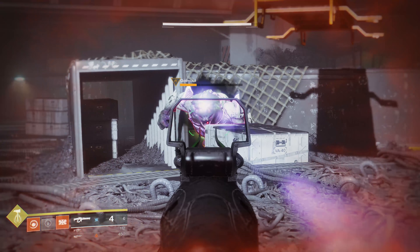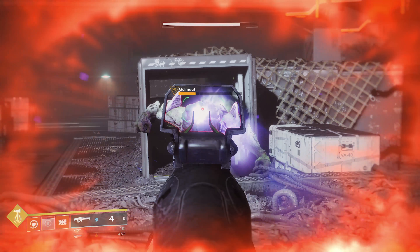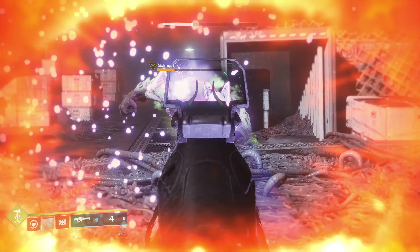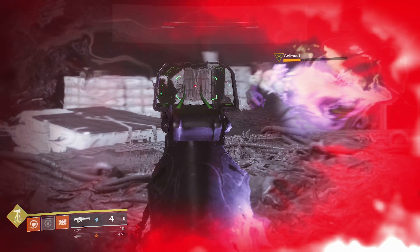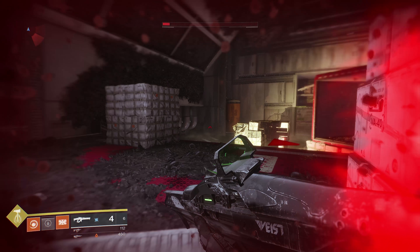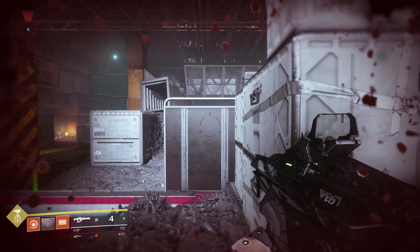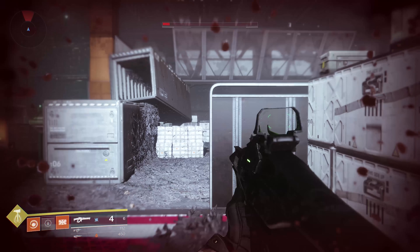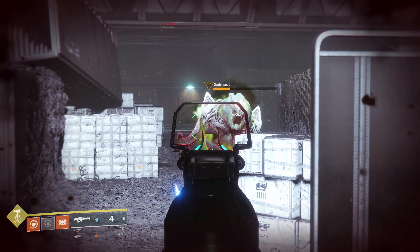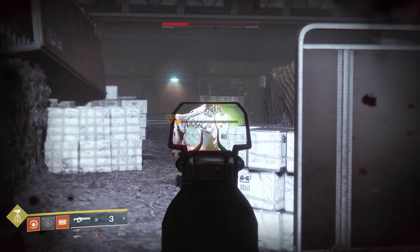I also wanted to talk about the flinch and aim assist. Bungie didn't publish any stats on this, and I couldn't figure out exact numbers on my own other than just playing with it. I will say flinch is moderately improved — against that ogre it's hard to tell because he's going to flinch you anyway — but in PvP I noticed a big difference. The aim assist also feels much better.